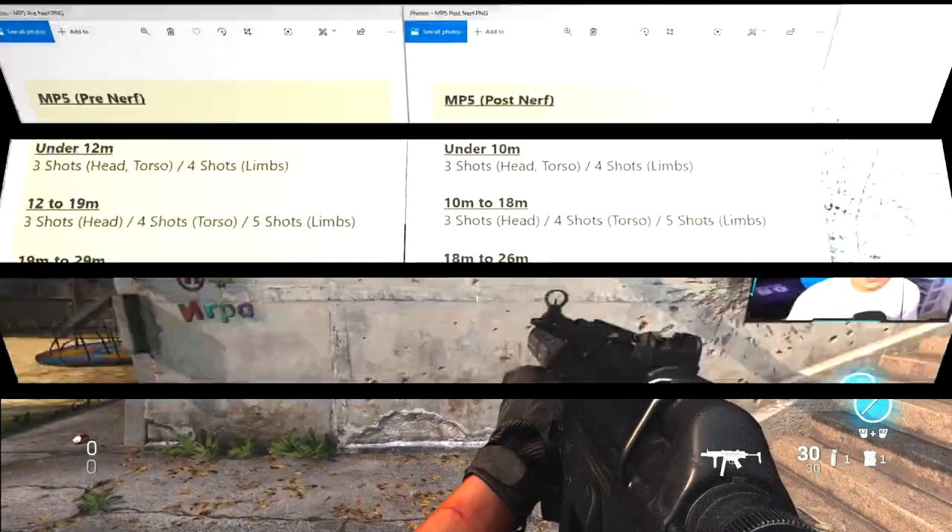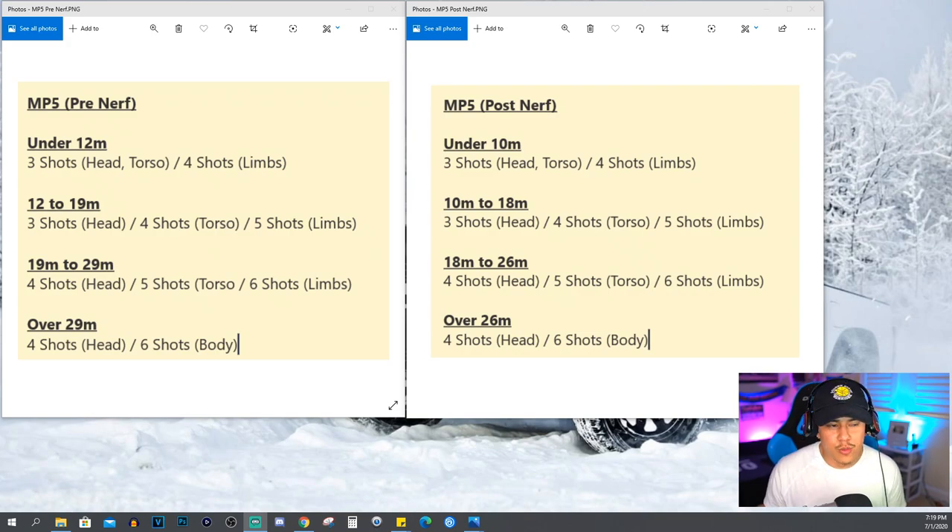Let's get into exactly what happened with this nerf. Here we have the MP5 pre-nerf stats on the left and post-nerf on the right — this is just the standard MP5 with no 10mm auto 30-round magazine. Pre-nerf, under 12 meters you got this damage profile; post-nerf, it's now under 10 meters for that same damage profile. Long story short, the only change was a slight reduction in damage range — just one meter reduced in that category.